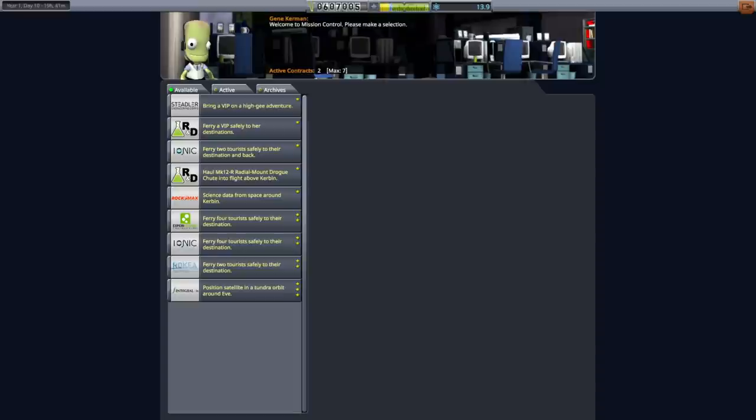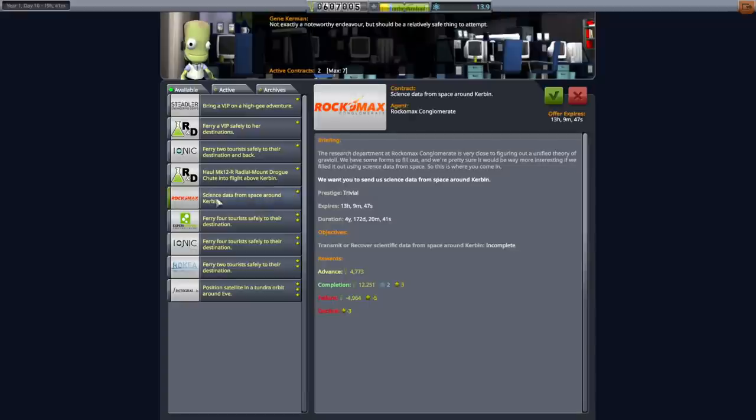Hello everyone and welcome back to my stock career in Kerbal Space Program 1.11. In the comments to the previous video, somebody correctly pointed out that I had unlocked the next tier for the mission control building. So I have seven contracts available to me.